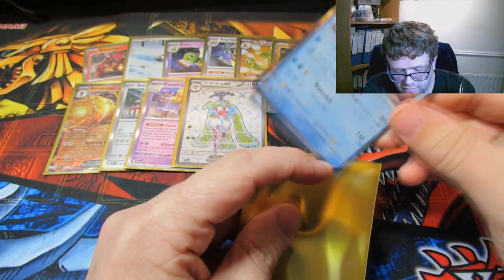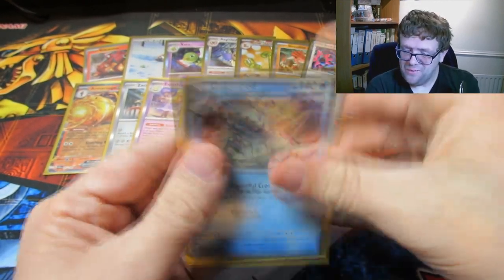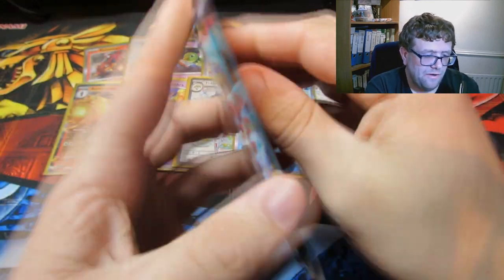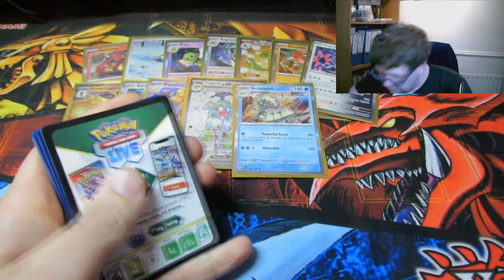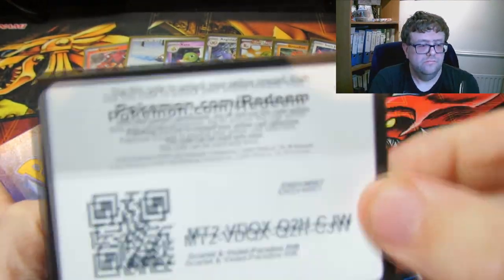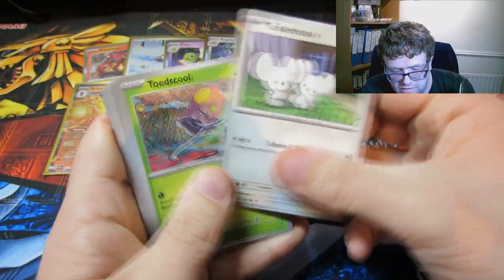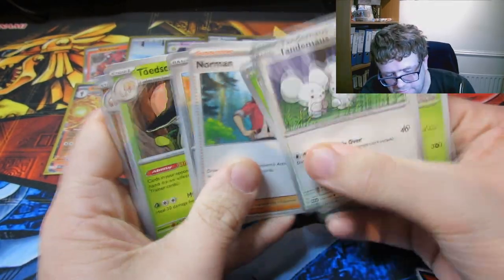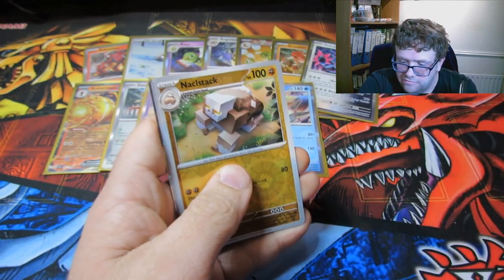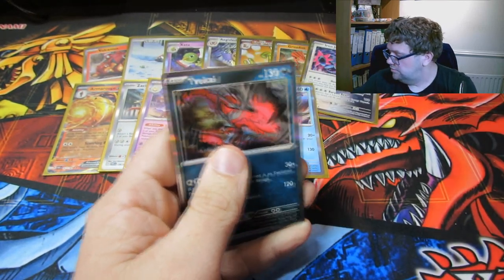Halfway there now. Suck the energy off at the back. Tandemaus, Toadscrool — Toadscrool, in the game obviously. Klawf, Wimpod, and Voltorb. Regular holo again.